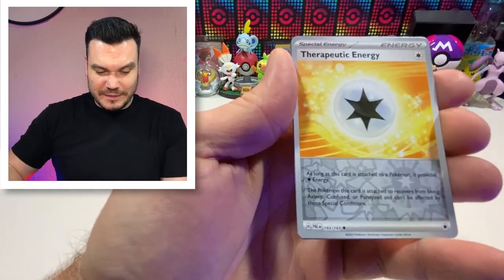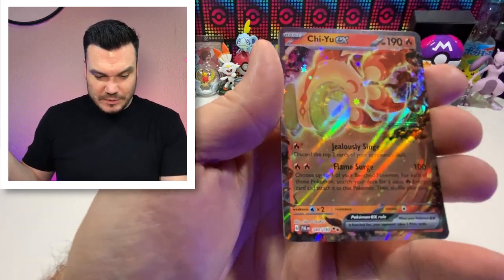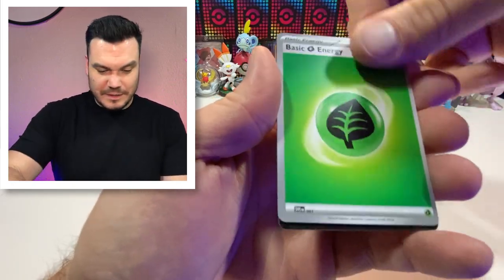Not too bad. Florigato, therapeutic energy — we might need some of that. Hey, our first EX — Chi-U EX! I love the sparkles, so that's a great feature. I love it. And our energy right there.